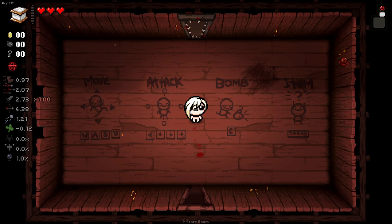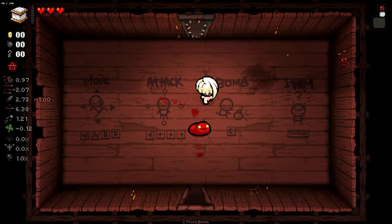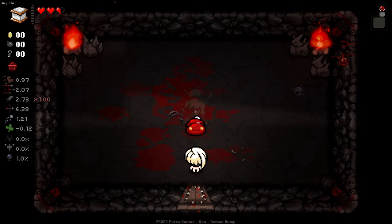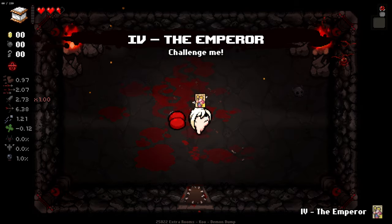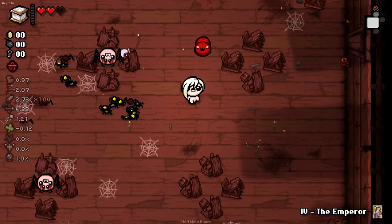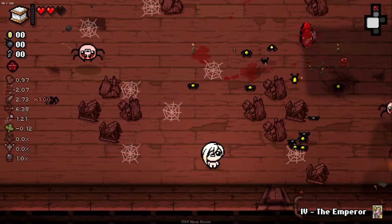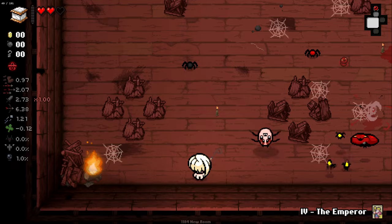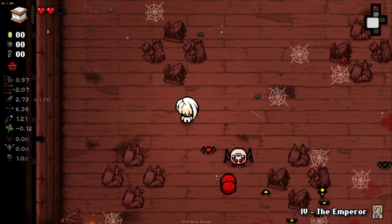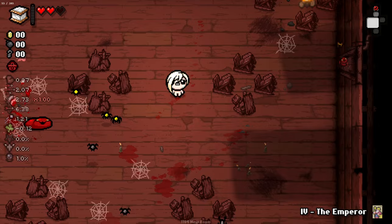Hello everybody and welcome back to another episode of Isaac. Today we are jumping in for a little Eden run. I got something I thought was kind of interesting: Alabaster Box and Blood Puppy. I love Blood Puppy, he's one of my favourite familiars in the game. So I thought, why not build something around him? I like the idea of a challenge of basically trying to keep Alabaster Box filled up and stay alive, while also having Blood Puppy raging through the rooms and killing everything.